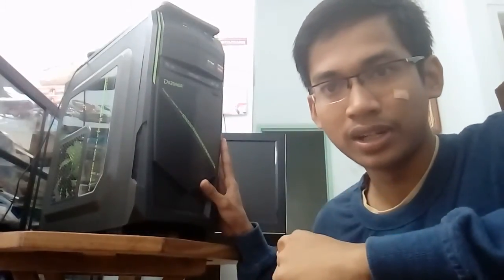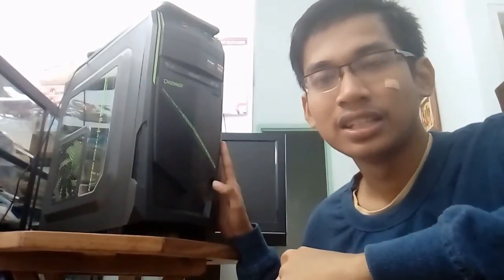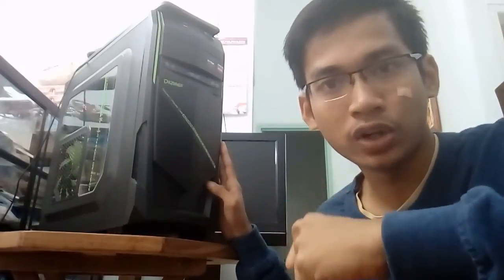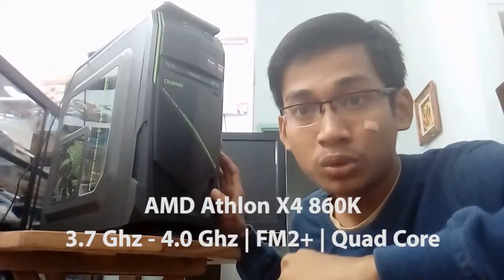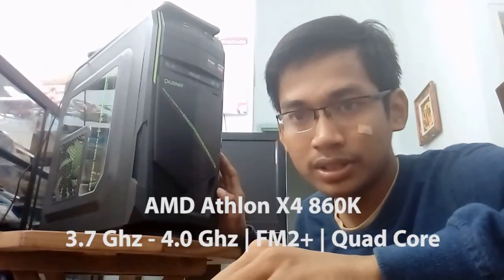Yang pertama, saya memilih sebuah prosesor. PC ini saya buat untuk bisa editing video dan bermain game. Saya memilih AMD, yaitu AMD Athlon X4 860K dengan clock hingga 3,7 GHz dan up to 4 GHz — clocknya bisa boost sampai 4 GHz. Sudah 4 core, itu mumpuni untuk bermain game.